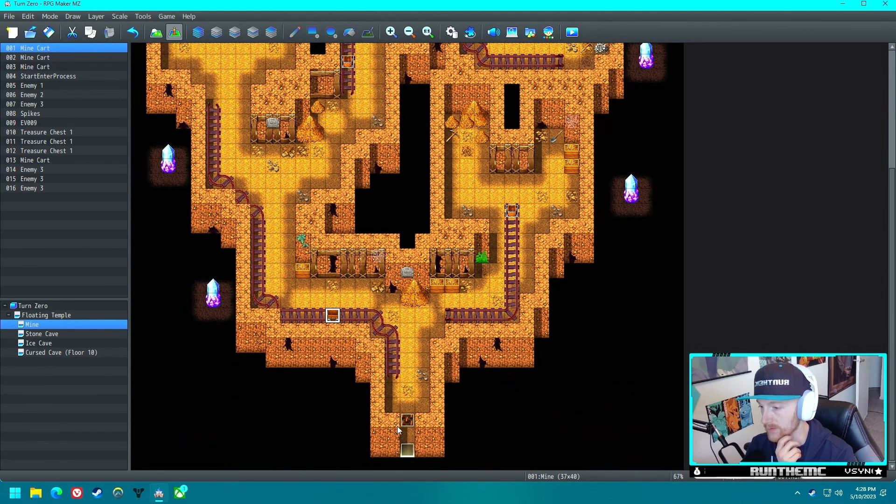Not having arrow keys on this keyboard is hurting me more than I thought - I bought a 60% keyboard to game with and I'm really missing my arrow keys. We need to get rid of the teleporter out of this floor because that mechanic isn't valid. At each mine cart, instead of individual events, could we just cut this and make it a common event? Let's call it 'Mine Cart' and change all of them over.